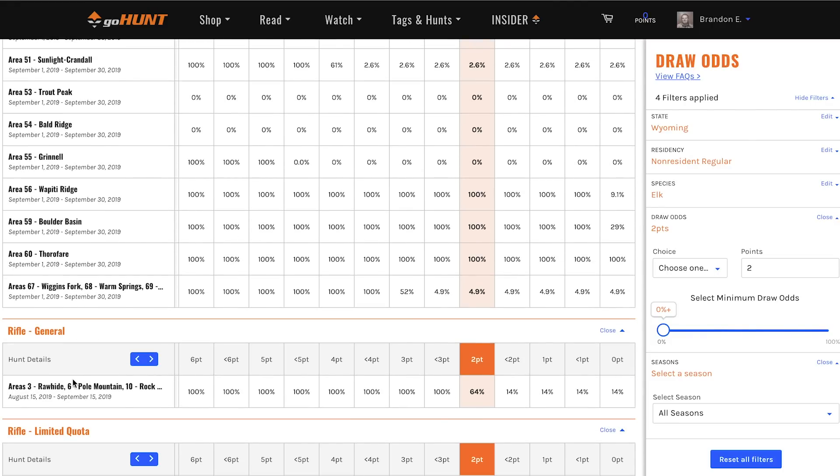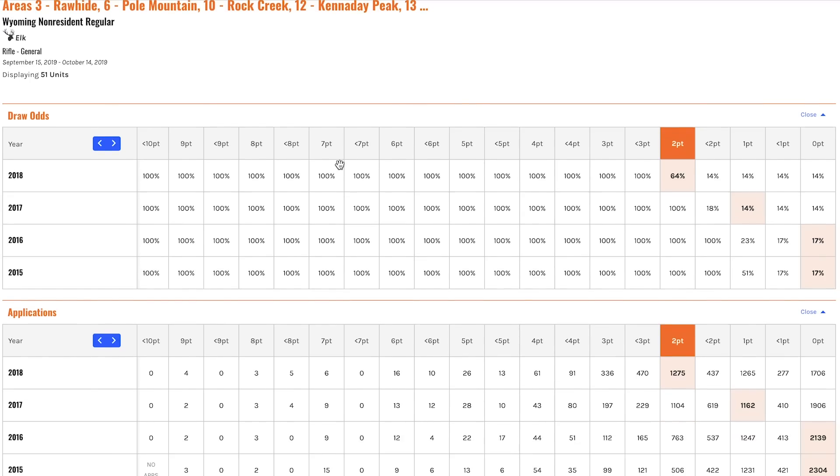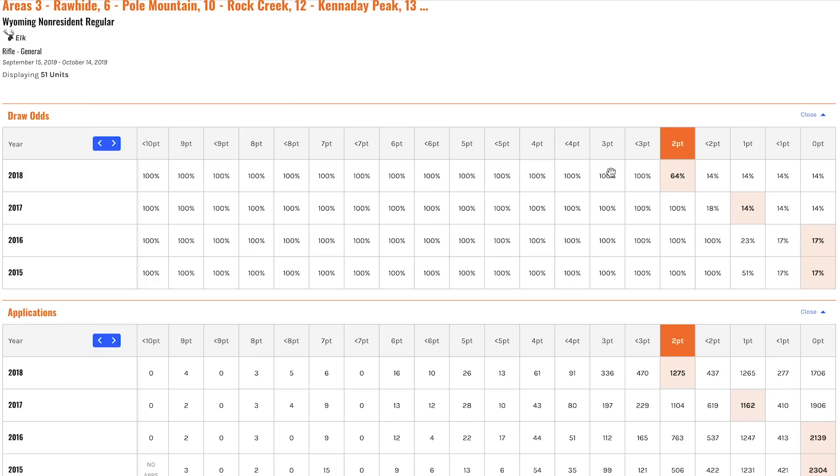I'm going to jump into the general permit for Wyoming and show you a couple of things on what we call the draw odds detail page. This is where we break it down and give you the odds, the applications, and a five-year or four-year trend for these odds. On this table, draw odds are listed first. At two points for 2018, I had a 64% chance of drawing that permit, and it also shows how this hunt has trended over the past few years. At one point the year before last, I would have only had a 14% chance — which is the random side of the Wyoming draw — and 17% the year before that.